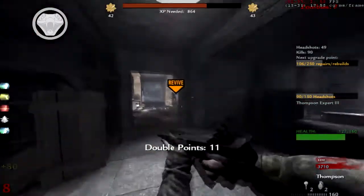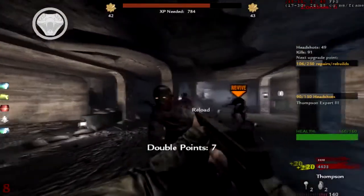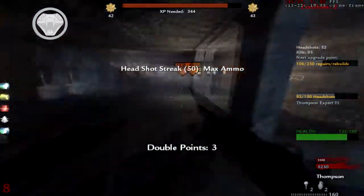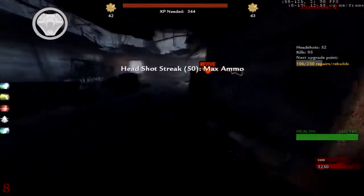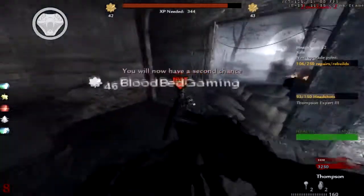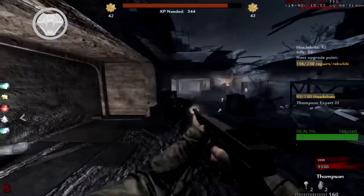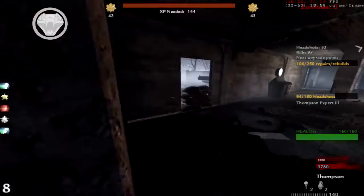I'm right in the corner. I got a Reagan though, I should be using my Reagan. Headshot streak 50 — Max Ammo if you go on a 50 headshot streak! I didn't need to buy Quick Revive again — I thought I did, but buying it again just gave me another Second Chance so I kept the Quick Revive, just didn't get the extra Second Chance.